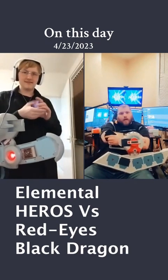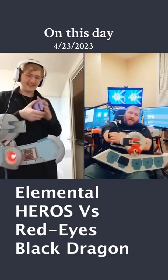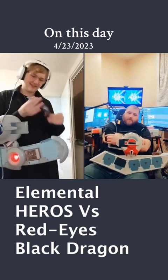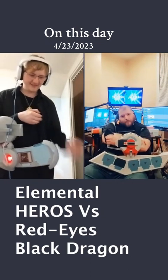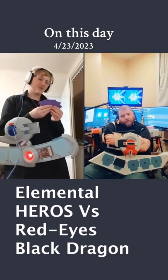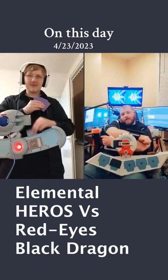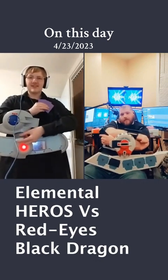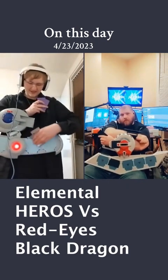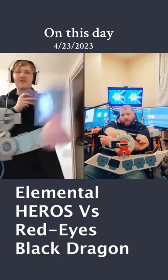I'm adding Elemental Hero Avian to my hand. Are we going Dark Fusion or are we going Polymerization? That's the question — a very good question I have yet to decide the answer to. We're going to activate Polymerization. We're going to fuse the Elemental Hero Burstinatrix on our field with the Elemental Hero Avian in our hand.